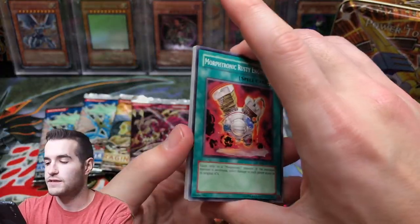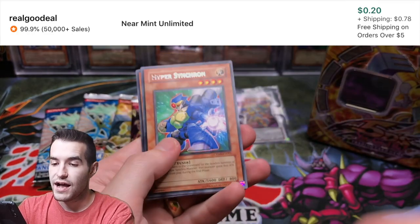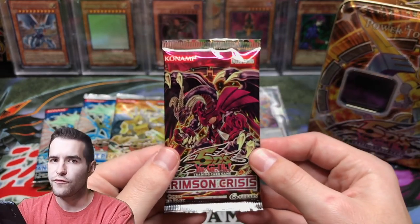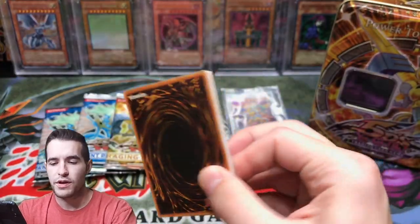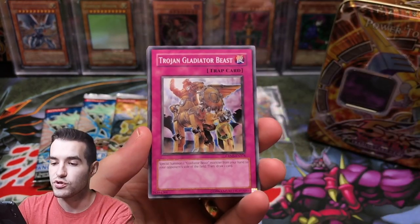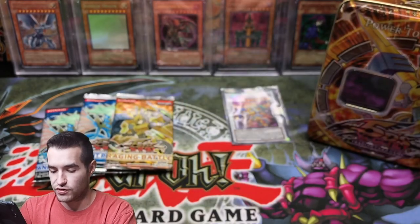Let's see if we can do it — let's see if we can pull something good. Morphtronic Rusty Engine, Mysterious Triangle, Assault and Mercenary, Beastly Soldier, Hyper Synchron, Marauder Flipflop Frog, and Spell Reactor. Nothing in the first pack. Fake Explosion, Assault Overload, Trojan Gladiator Beast, and Blackwing Gale of the Whirlwind, Core of the Spear, Assault Teleporter, and Morphtronic Map.